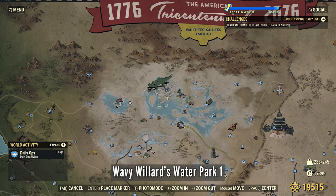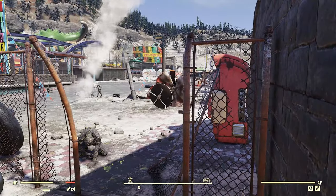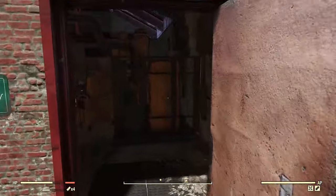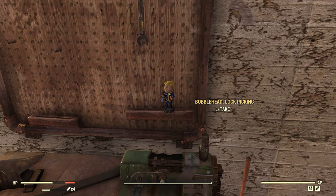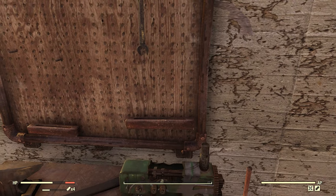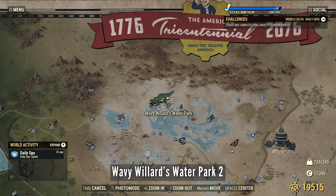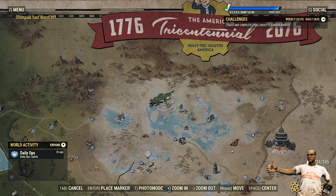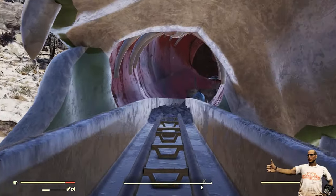Wavy Willard's Water Park. This is inside the water park next to the pool — lots of Scorched. Wavy Willard's Water Park number two is inside the mouth of the alligator, and still lots of Scorched. There are plenty of traps on the ground here so just be careful.